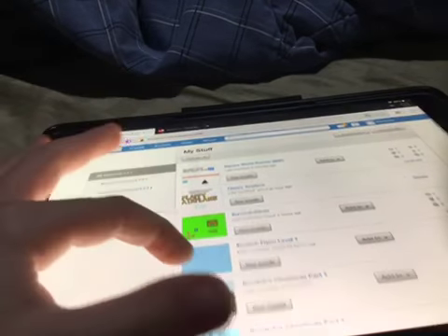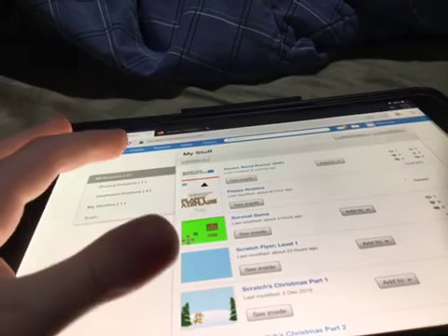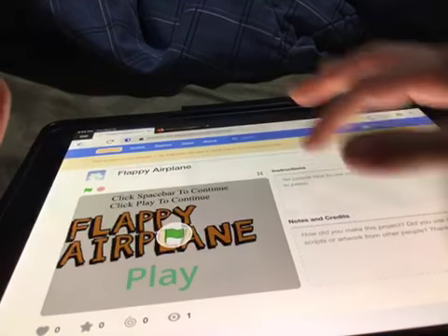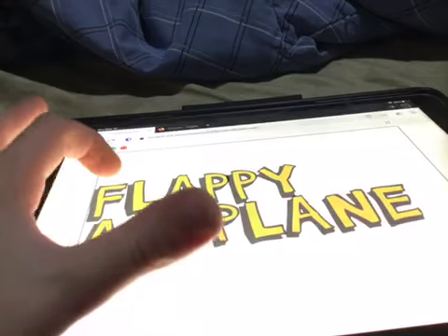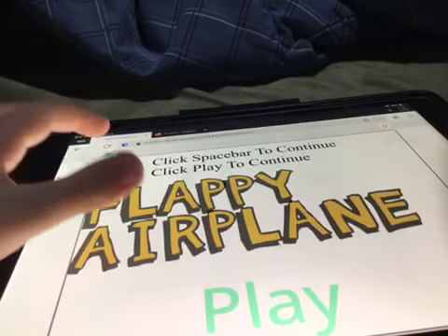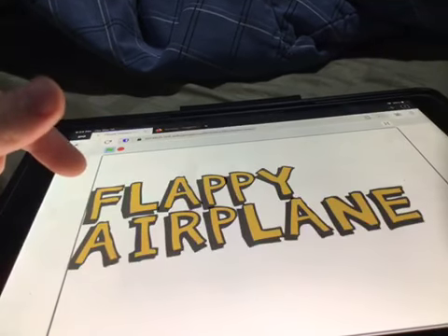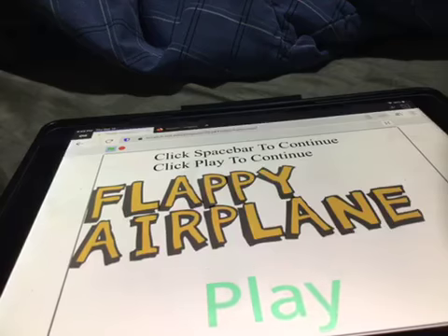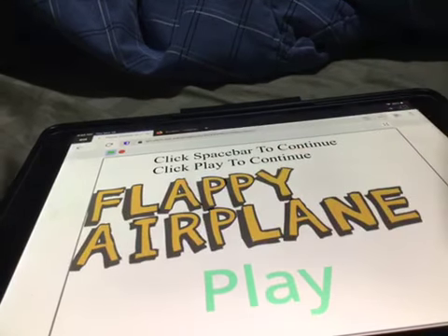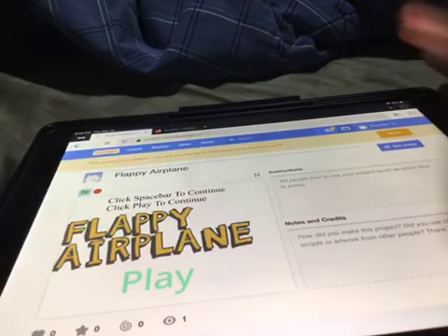Now I'm going to show you another one. This one is unfinished but I want to show you it. If you touch it, it'll say 'Flappy Airplane' — it starts with 'Flappy' and then 'Airplane' pops up. It gives you directions here. It's not finished so it doesn't do anything, but the button goes up and down, which is pretty cool. It's in progress.